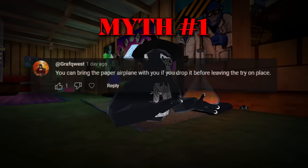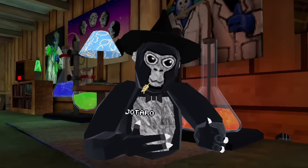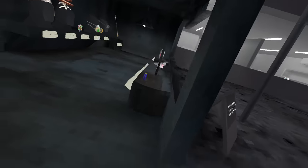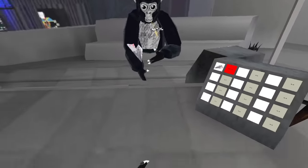First myth: you can bring the paper airplane with you if you drop it before leaving the try-on place. We'll do that. So what we're going to do is go ahead and put the paper airplane in our cart and equip it.